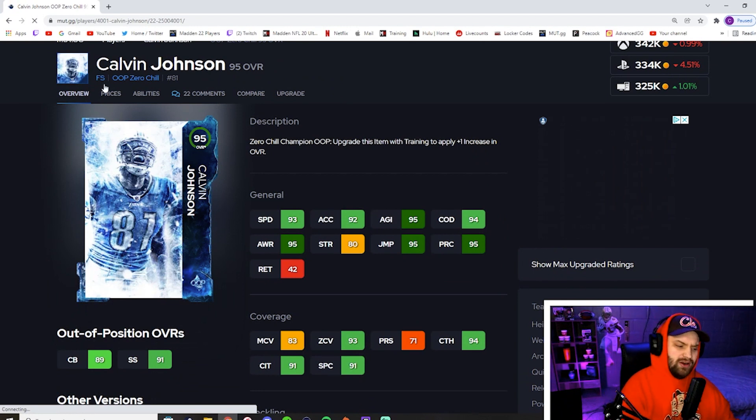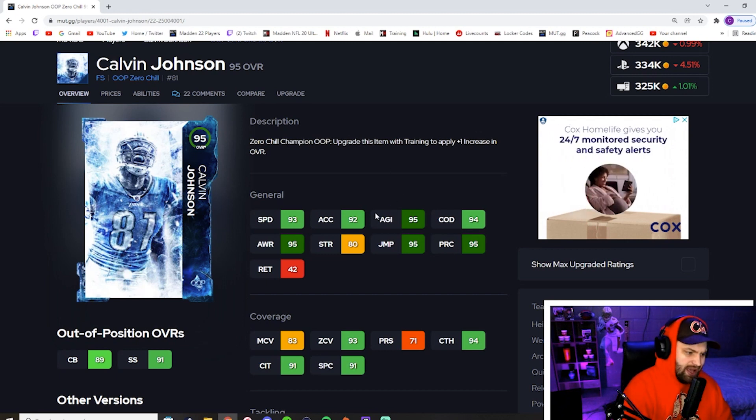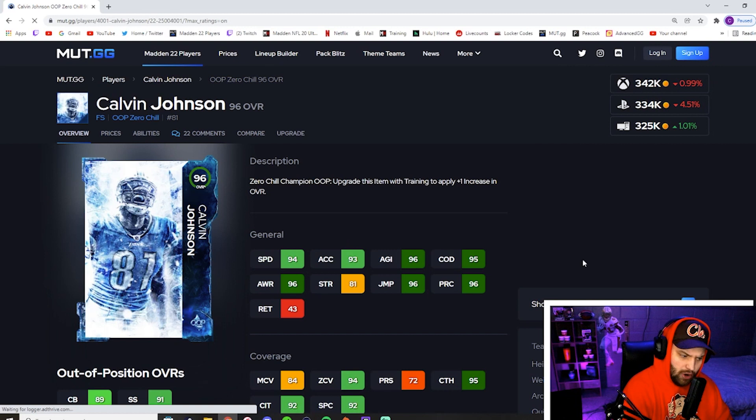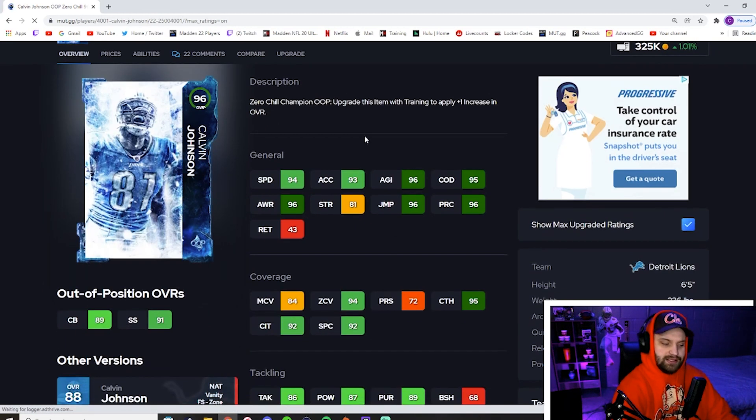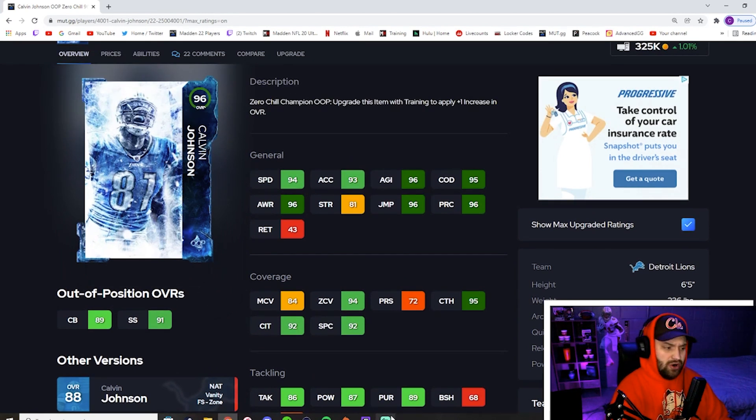For number 8 we have the other Calvin Johnson — the Calvin Johnson safety card. He's not as fast but he does get that plus one. DBs aren't always lined up directly with wide receivers and you need DBs as tall as Calvin Johnson to counteract guys like Calvin Johnson on offense — that's why this card is amazing. He's six foot five, 230 pounds, 93 speed, really good zone, solid inside-the-box stats. He doesn't have great block shed but you're gonna play him over the top. I love him because he can moss other guys up top.